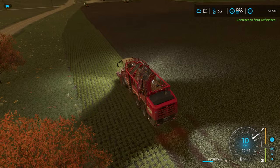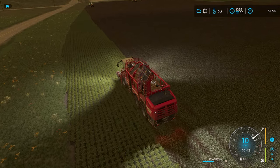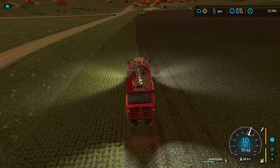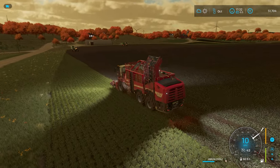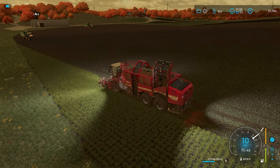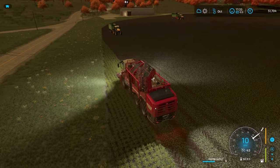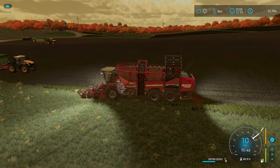You might have noticed on the top right screen it says contract on field 10 finished, and you might wonder — didn't we finish this last episode? And the answer is yes. I had a little save game glitch where I was hopping back into the game and everything was just poof, disappearing, which shouldn't be happening. So it took me a bit, but I figured out how to get into some save backup files and replace the current game with a stable spot. I actually had to run a couple loads to the sell point and finish off a bit more of the harvesting. And that's where we are now.